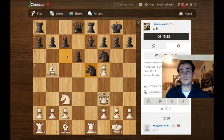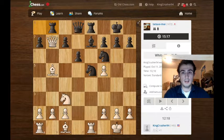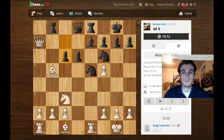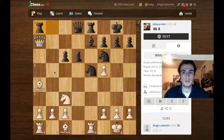He decides to get out of that pin by threatening to take my queen, but I think this is a blunder because it allows me to compromise his queenside because my queen is on this nice diagonal. I take there, and this knight is still protecting this bishop, so I take a second pawn — getting a little greedy, but I think I'm okay with it. So I move my bishop back.